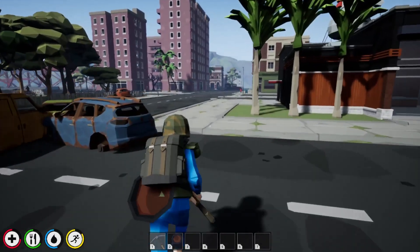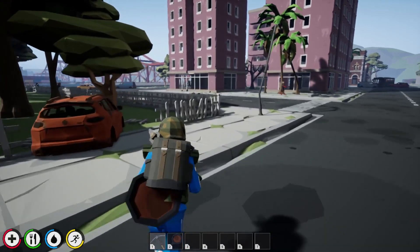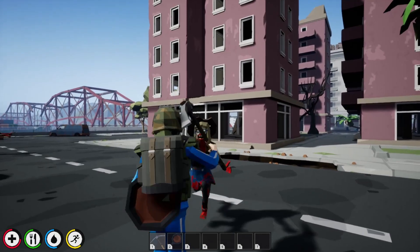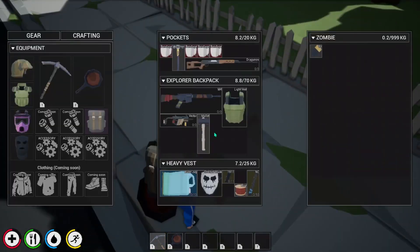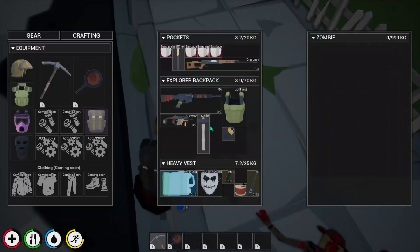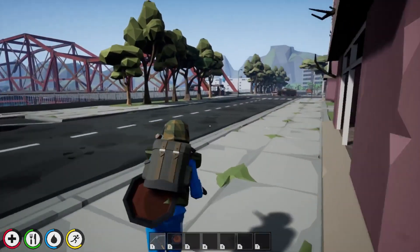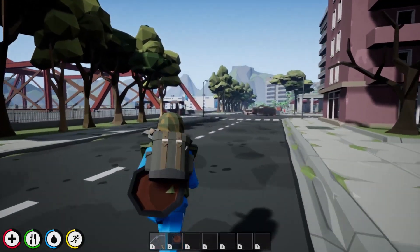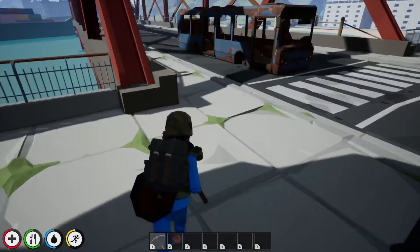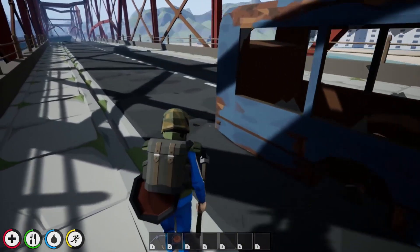Okay, I think it's time to cross the bridge. Logically speaking, if the zombie apocalypse were to happen, it'd be smart to check every room in every story of a building, just to make sure you don't miss anything and that you're getting all the resources you can to survive longer. But you know, I don't want to take the time to do that — I got places to be, man.